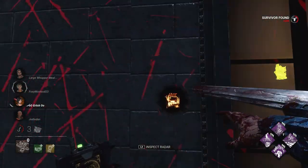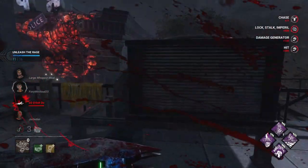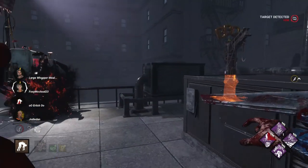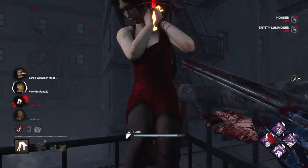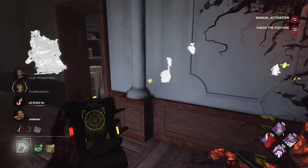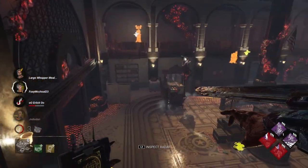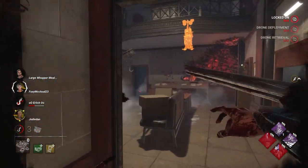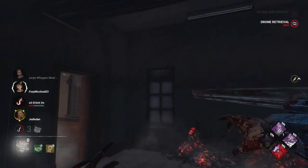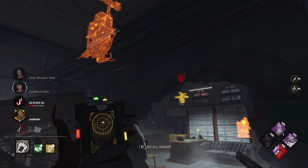I'm going to kick this gen as well. I know Ace is over to the right but I don't go there because this girl is exposed — it makes more sense to down the exposed girl than let them do one gen. I see Gabriel but I'm trying to mind game this girl. I mind game her correctly. I know I just hooked her but she got exposed a second time — why wouldn't I hook her a second time? Then I look and a lot of people are in my drone radius, which is odd because all the gens are blocked from Thrilling Tremors.